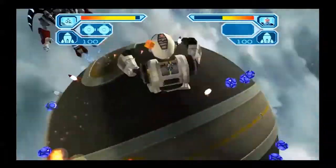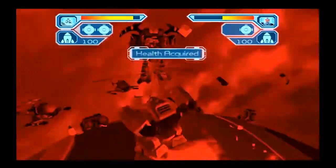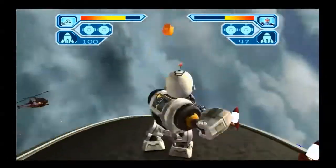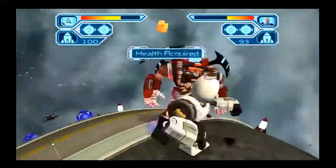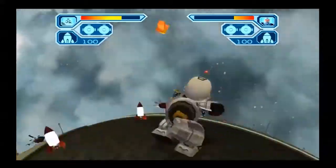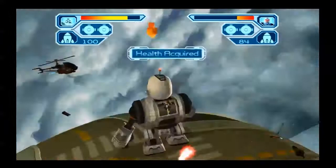You can see there are power-ups on the ground — he will actually use these. When he runs out of missiles, he will actually go get a missile power-up. And if he uses both bombs, he will get bombs too. That's why you're seeing them get refilled. Every time the screen glows red, it's because he's using his super bomb ability. I'm just dodging them each time — if you jump, they just hit the ground in front of you. Makes it kind of easy.